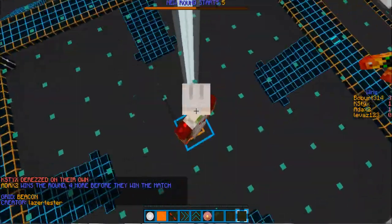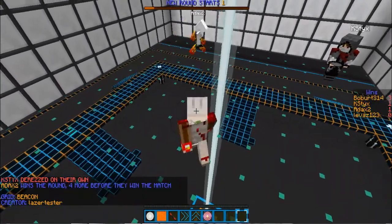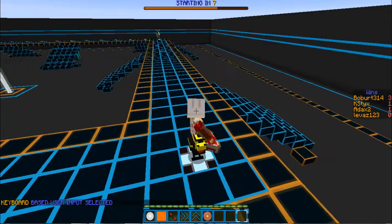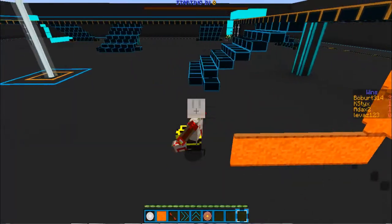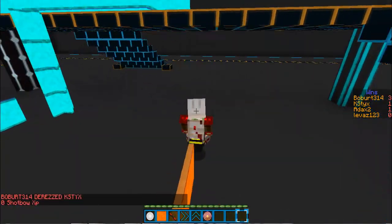The grids have names - this one's called Beacon. So far all of them are created by laser_tester. I don't particularly want to get ahead on collision, but I do want to see how fast these turn - and they do not turn that fast. Dang it. Oh, got one!